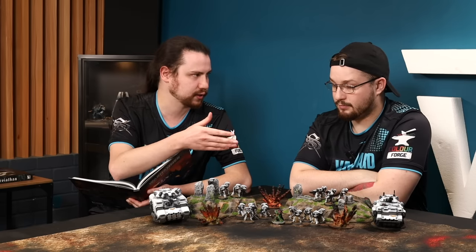Melters at strength nine go to strength ten at 12 inches, which is huge. Light vehicles are toughness nine, so you're wounding on threes; most armored vehicles like a Gladiator at toughness ten you wound on fours. It's a really fantastic rule that fits the Salamander theme — melter and flamer weaponry, craftsman forge masters — great for mission play and boosting army strength.